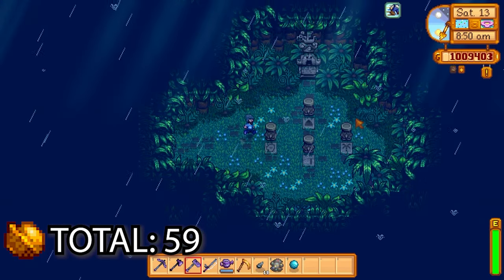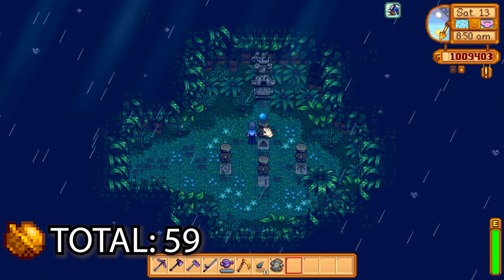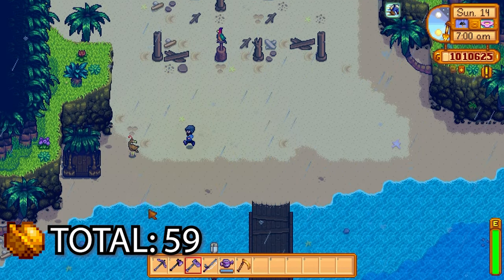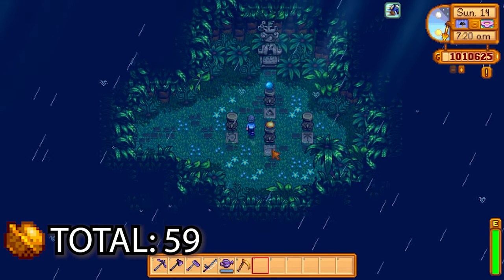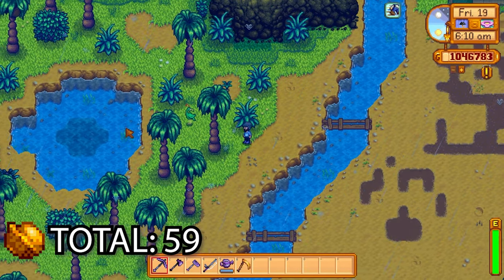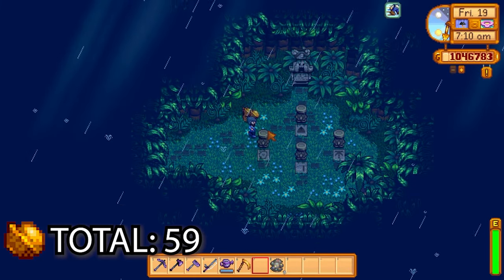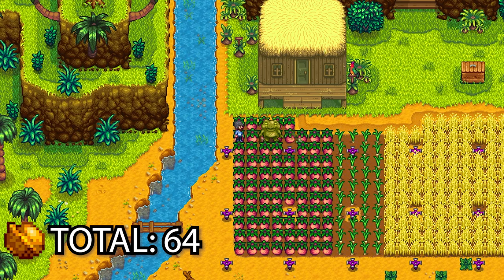The north gem bird drops an aquamarine — the aquamarine goes in the north-facing pedestal. The south gem bird drops a topaz — the topaz goes in the south-facing pedestal. The east gem bird drops a ruby — that goes in the east pedestal. The emerald gem bird drops an emerald — that goes in the west pedestal. That gives us five golden walnuts for completing that puzzle.